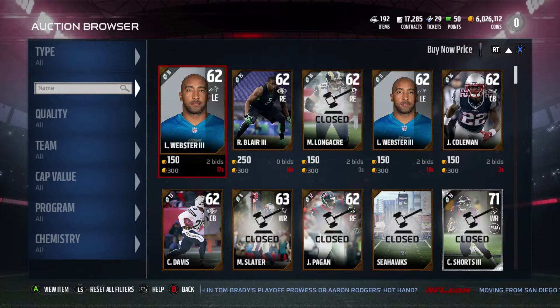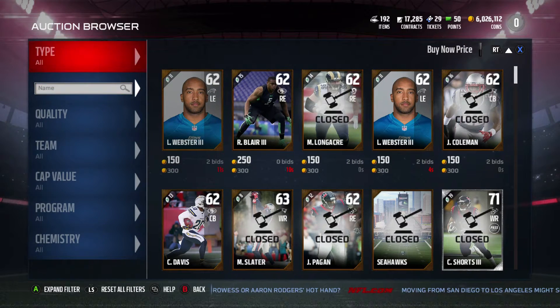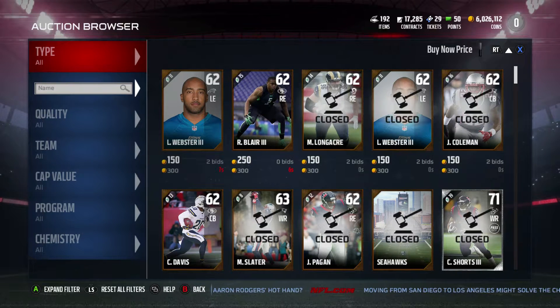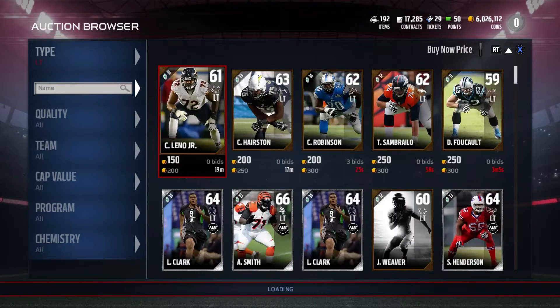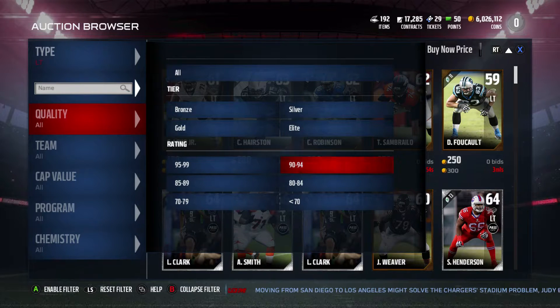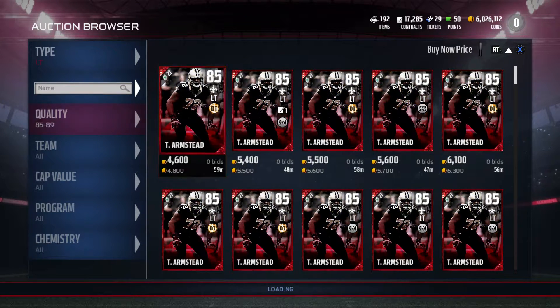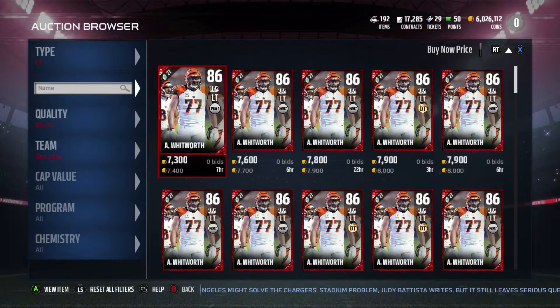Hey guys, that's Mike Gamer back here for another video. Today we will be talking about the offensive line and the best budget players you can get for all the offensive line positions. We will be covering left tackle all the way to right tackle today in this video. I didn't want to make a separate video for each single position, so I'm going to do it all in one video. That means we will be having two players per position — covering eight players today, two per position.